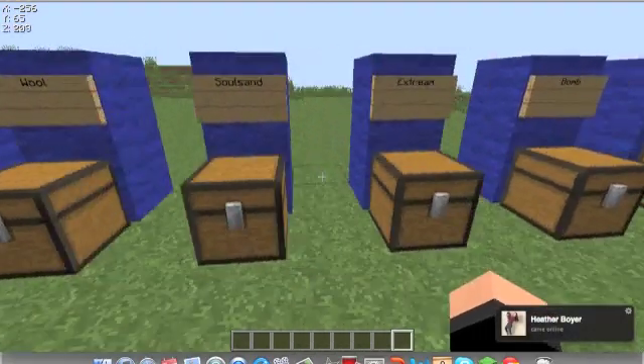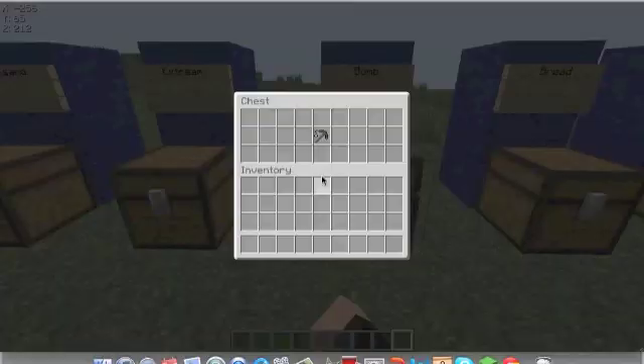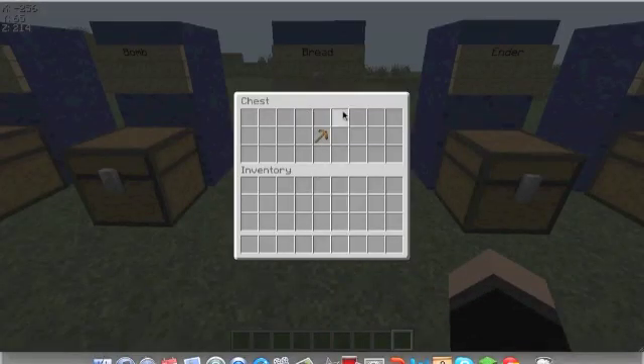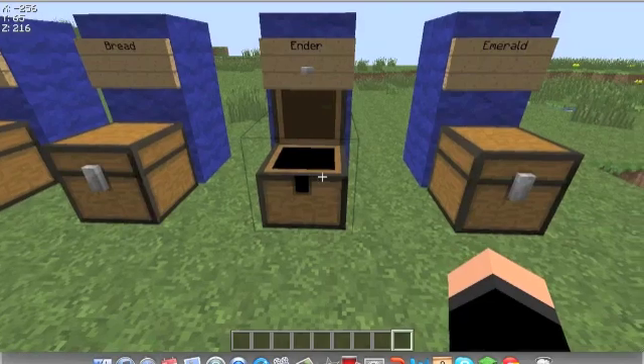We have a lot of pickaxes. We have the Extreme Pickaxe — this is the best pickaxe in the game, and yes, it uses Diamond Blocks. Bomb Pickaxe: that's TNT up at the top with the sticks. Bread Pickaxe: of course, it's bread and sticks. The Ender Pickaxe — I want to show you — it's got two Iron End Guts and three Ender Pearls.